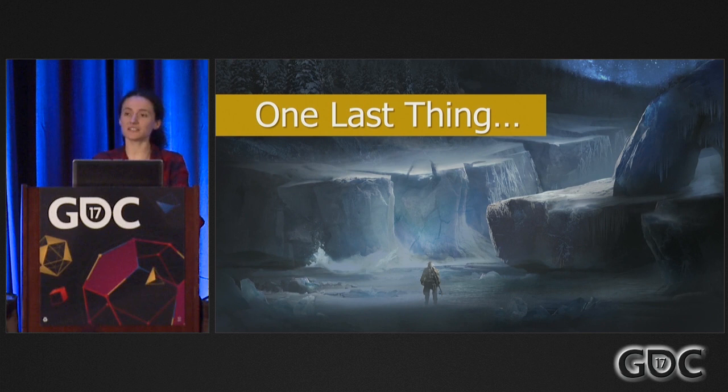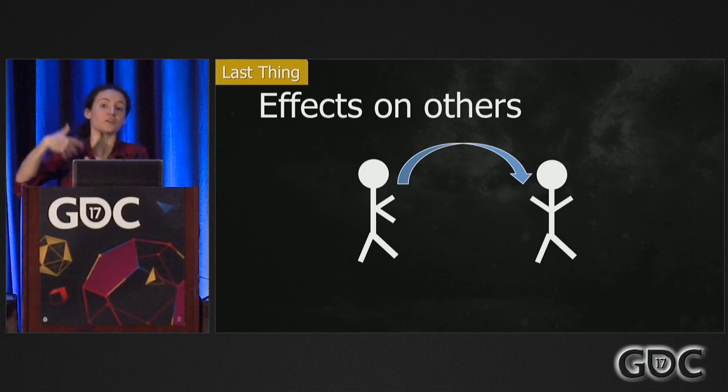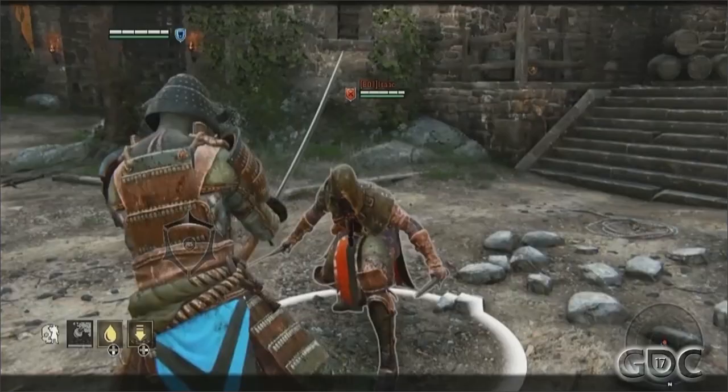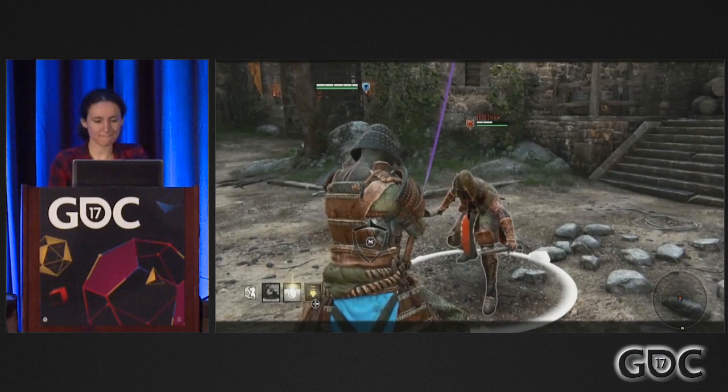We can also apply modifiers on other people. The modifiers are on the entity, but there are times where the entity interacts with other entities — for instance when doing a revive or attacking somebody — and this provides an opportunity to apply modifiers on that other entity. For example, with the poison effect: I activate my feat, and now the person that I hit has a modifier that's making them bleed over time.